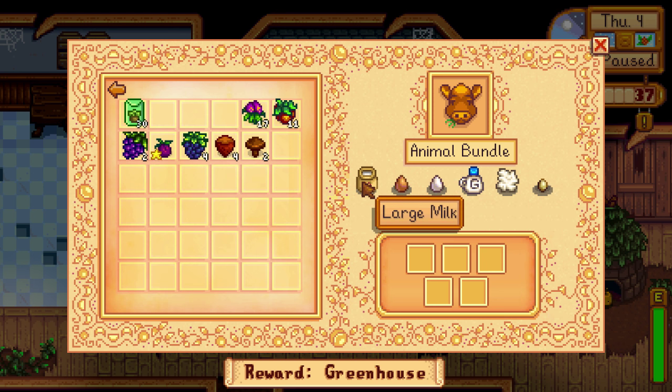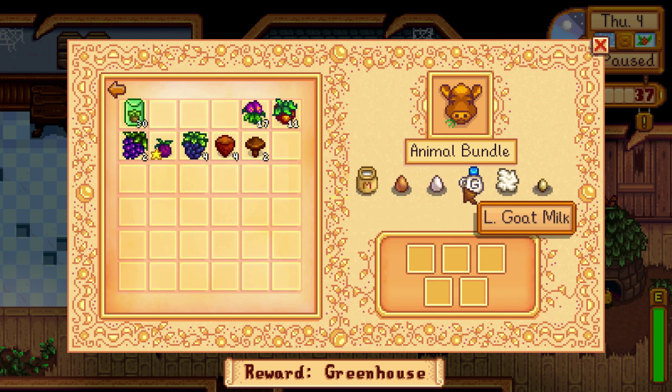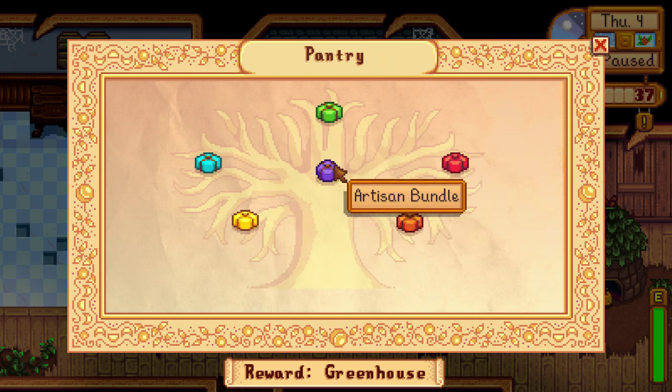The animal bundle is self-explanatory. You need a good relationship with a cow, a brown chicken, a white chicken, a goat, and then either a rabbit or sheep to drop wool in the coop or barn respectively. You'll also need a duck, which lays eggs slightly less often than normal chickens. That's another quick, easy bundle.